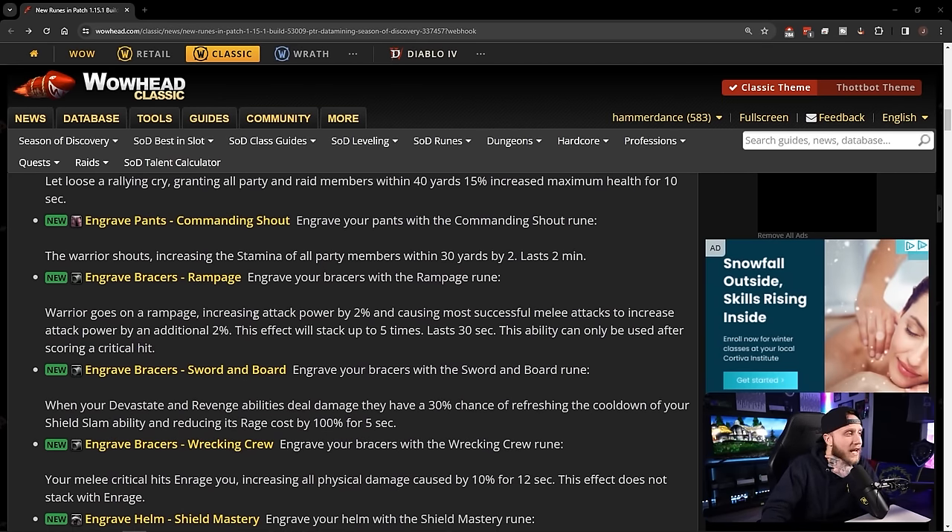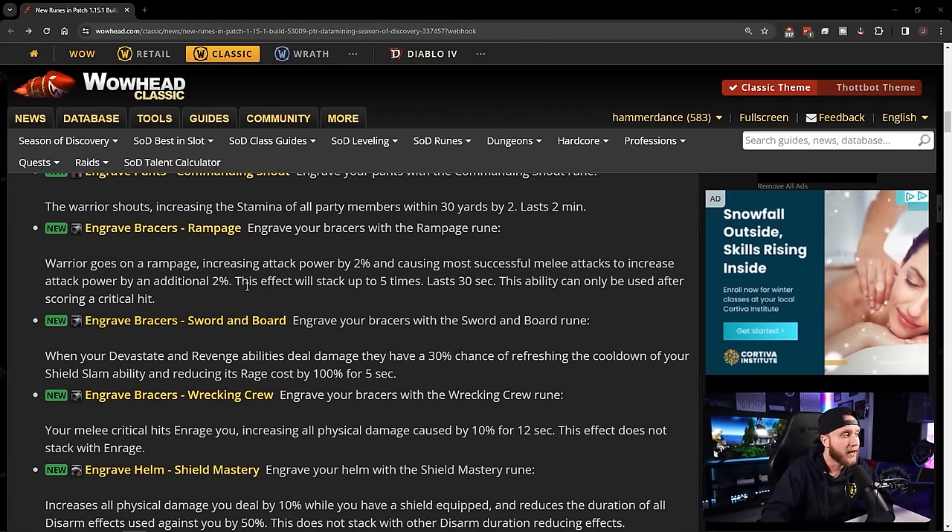Bracer runes: Engrave Bracers: Rampage — warrior goes on a rampage, increasing attack power by 2% and causing most successful melee attacks to increase attack power by an additional 2%, stacking up to 5 times for 30 seconds — usable only after scoring a critical hit. Before even reading the other two I can tell this will be the go-to bracer rune for DPS warriors. That's a crazy amount of attack power.